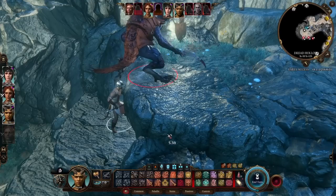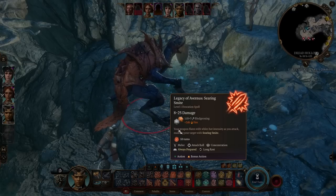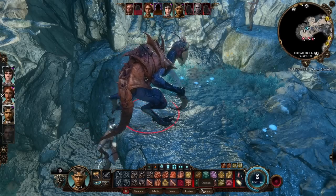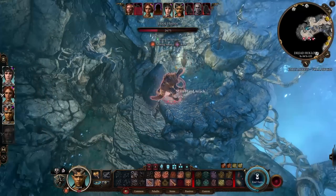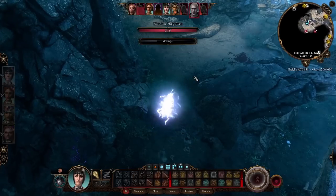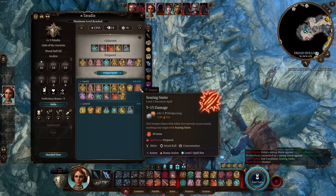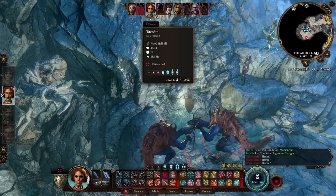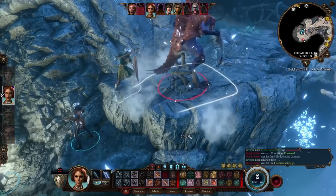Searing Smite is next — a level 1 paladin spell; Zariel Tieflings also get it at level 3 as a racial spell. Your weapon flares with white-hot intensity — marking the target with Searing Smite, which deals 1d6 fire damage every turn until they succeed on a Constitution saving throw. It requires an action and bonus action to apply, and concentration. The Hook Horror succeeded on its Constitution saving throw. As a spell slot for a paladin I'd much rather hit and then use Divine Smite.